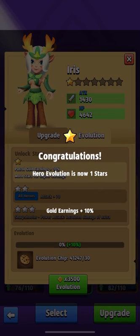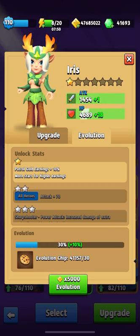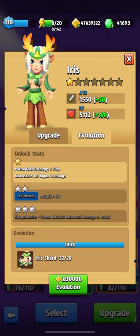Iris is currently a meta hero in PvP mode, but it's important for her to have a costume — without it she loses her priority as a top hero in PvP. It's good that I have quite a lot of cookies. The first star will give us a petrol income boost of five percent, which is pretty cool.